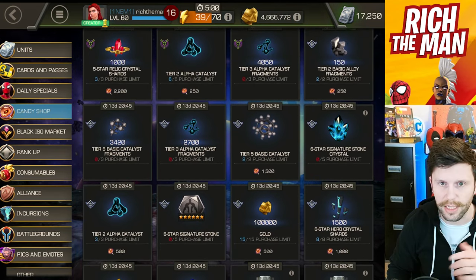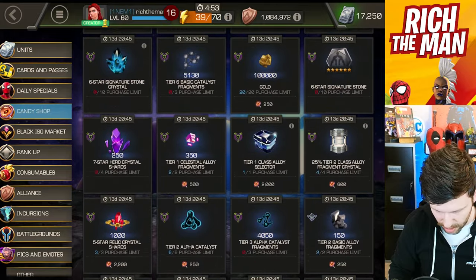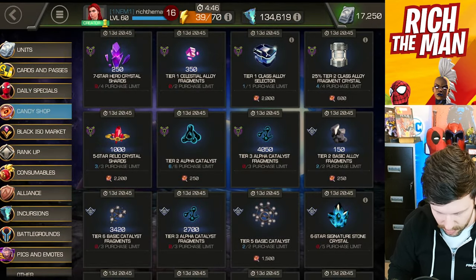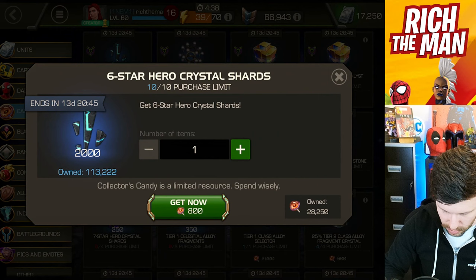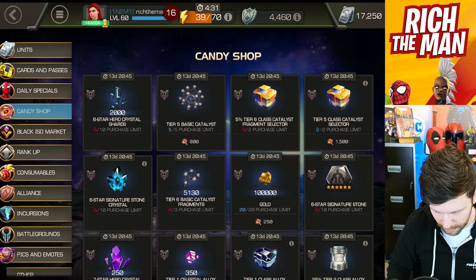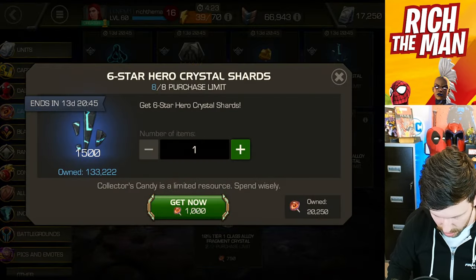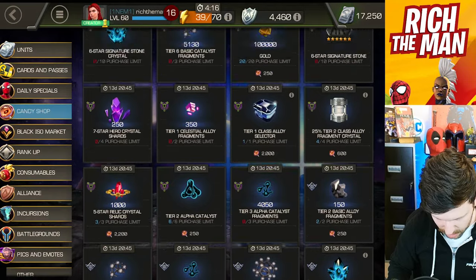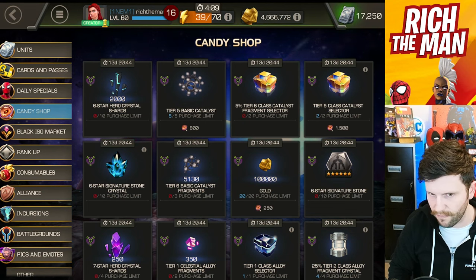Moving on — tier 6 basic fragments done. Tier 1 celestial fragments — a bit of an odd choice but I'm kind of forcing myself to do stuff with relics, so it is what it is. Then we've got to move on to six-star shards. I decided to open those crystals and it leaves me a little short. I'm trying to get myself set up — I think Photon goes into the six-star feature crystal. So I'll grab those six-star shards and add them into the collection ready for that particular crystal.